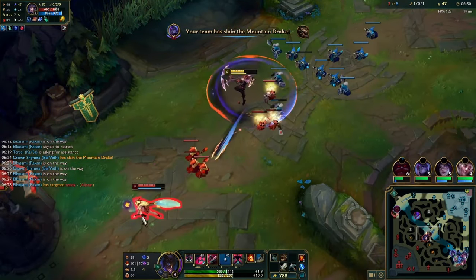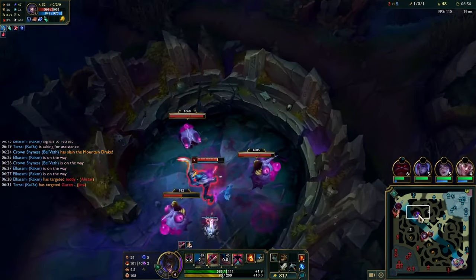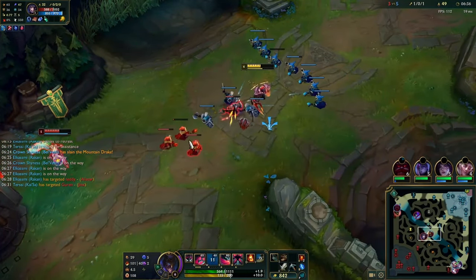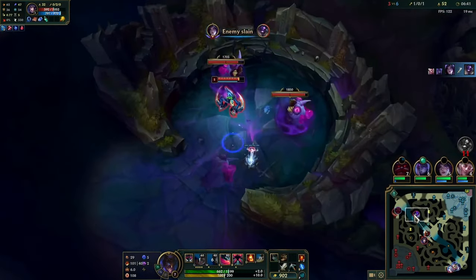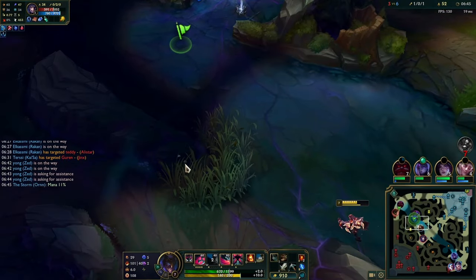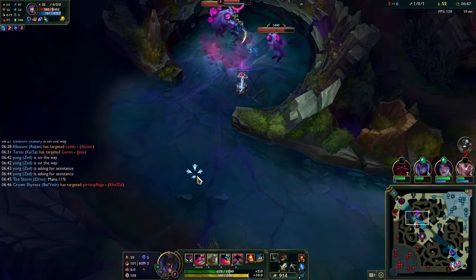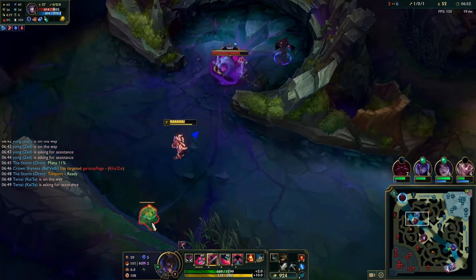I'm just slow pushing the wave. Right here I can push this one because I see Kha'Zix on the grubs. If Kha'Zix wasn't on grubs I'd probably threaten a lot harder onto this Ahri — just keep using WEQ and slowly pushing it in without hitting the wave. That's a way to bully champs that you're ahead against.